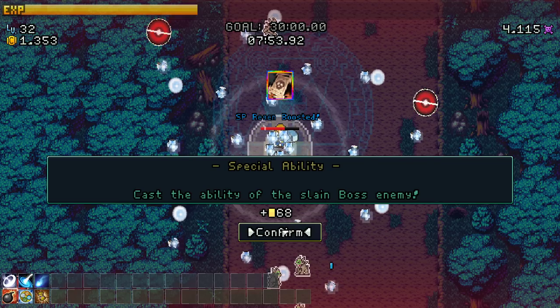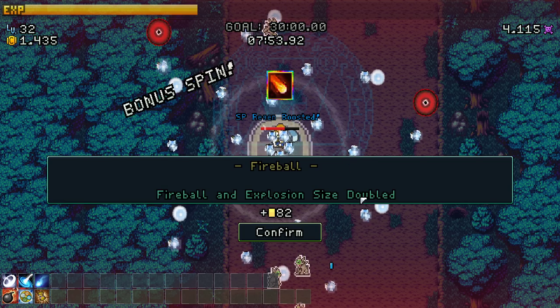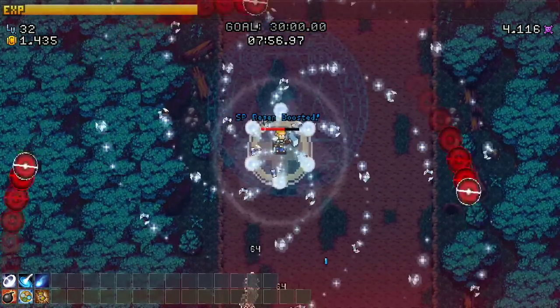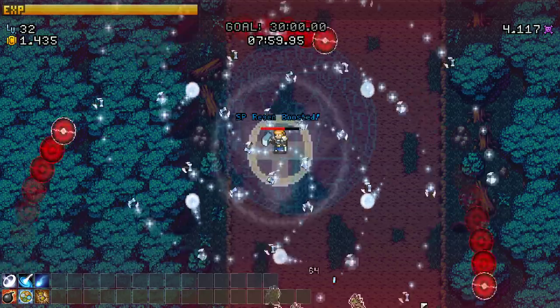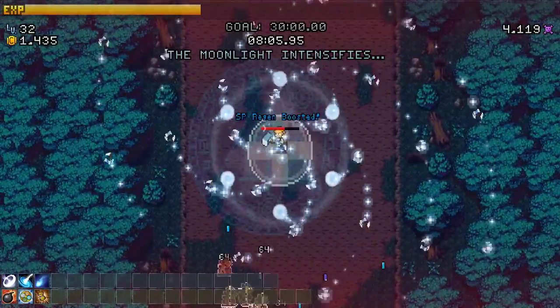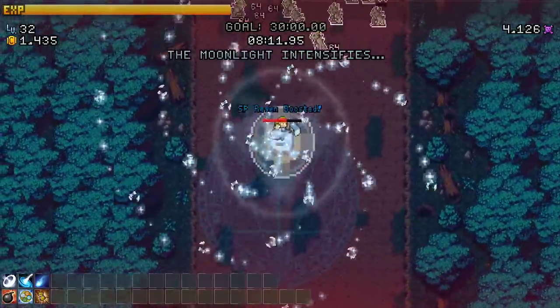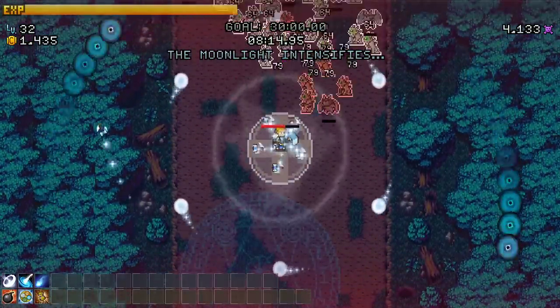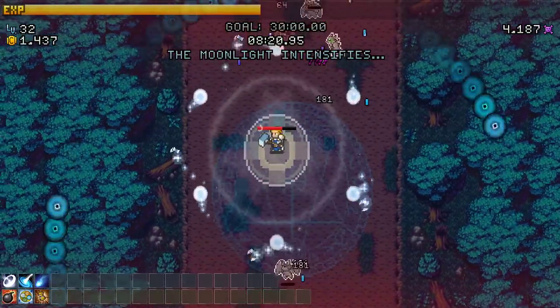Special ability - cast the ability to slain boss enemy! Talking about a bonus fireball - fireball explosion size doubled. The Crimson Arena - hold on, what's that achievement? Obtain the Wendigo boss skill - oh my god, it's incredible! The moonlight intensifies. The boss skill combined with my wisps - oh, it's the SP regen increase! I picked up an item that gave me SP regen increase, that's why we were attacking so spastically.